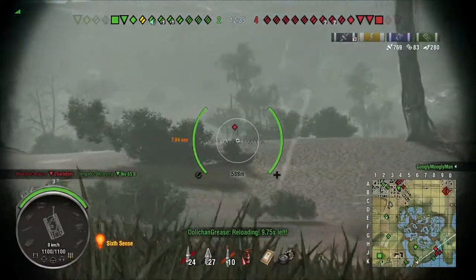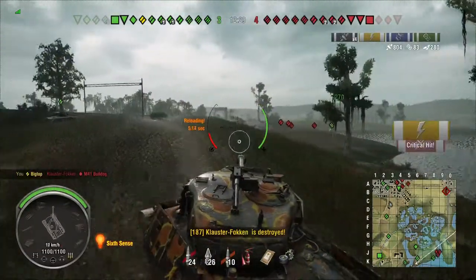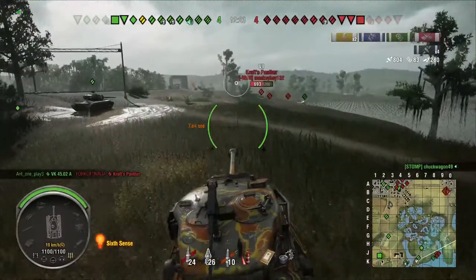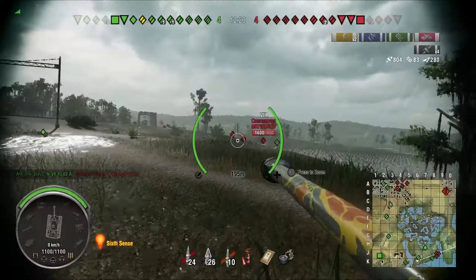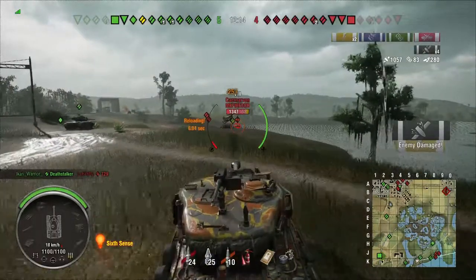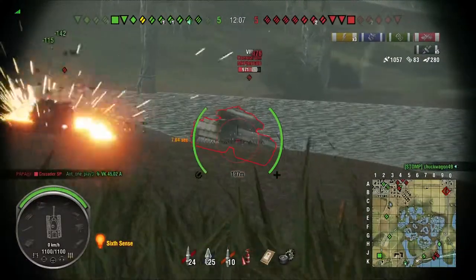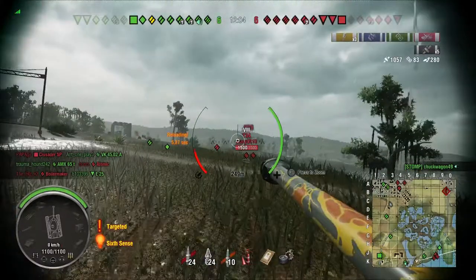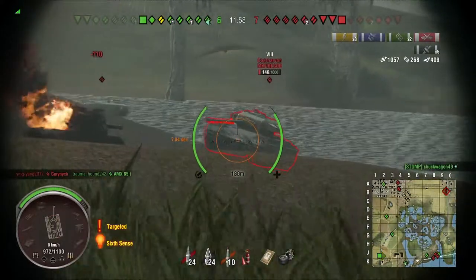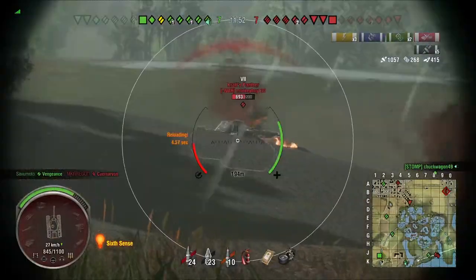I've only got 65 millimeters of frontal hull armor — that will not hold up too much unless they hit it at an extreme angle, which is possible but not likely. We put one into the lower front plate of that Caernarvon, still trying to exploit that. We're getting just a ton of bounces. There's a shot that went right through the upper plate but we did manage to bounce something — we bounce yet another shot.